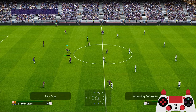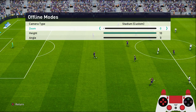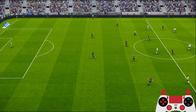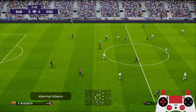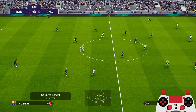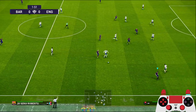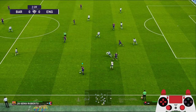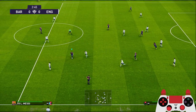The start of the game. The camera settings are: stadium, zoom 0, height 10, angle 0. So with the Tiki-Taka style just pass the ball around, go down, try to drag the opponent's defender away from your other player — like that.